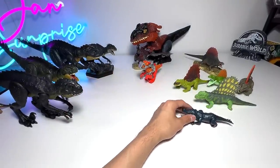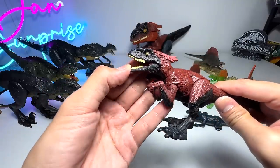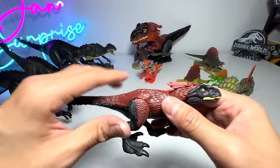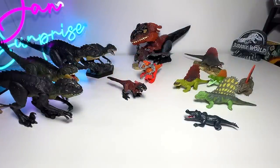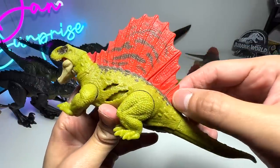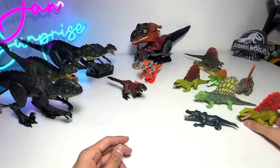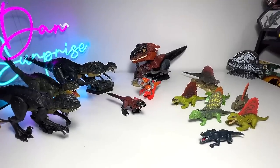Let's take a look at another Pyroraptor figure. You can get them as an individual figure or with certain playsets as well. Here's another Dimetrodon - this one is the extreme damage version, which is probably the most fun because it comes with some mechanisms inside. You can also pull the drawer to look up the facts in the Jurassic World Facts app. Let's try to line up all the Dimetrodons as nicely as possible - maybe we'll take a nice photo later. We don't have any more Scorpius Rex.